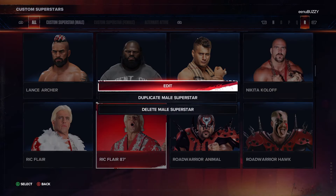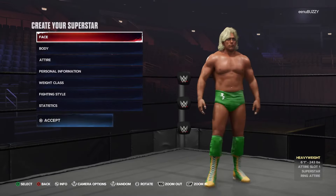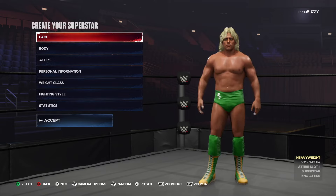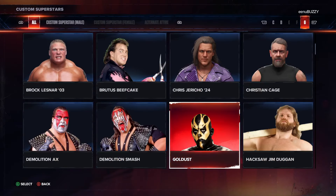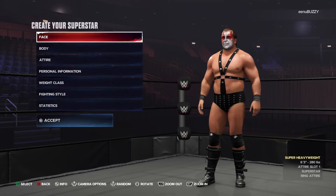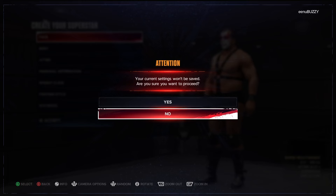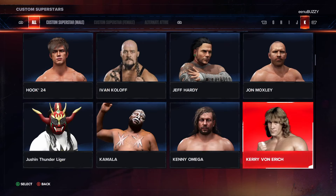This is Ric Flair, also created by Honchos Legends. These models almost look lifelike — some are on par with the WWE 2K official in-game models, and almost all of them are better than AEW Fight Forever in-game models. I've also downloaded Ivan and Nikita Koloff, and this is Demolition Ax. You can see how detailed the models are — the face looks accurate — so go ahead and mark Honchos Legends as your favorite.